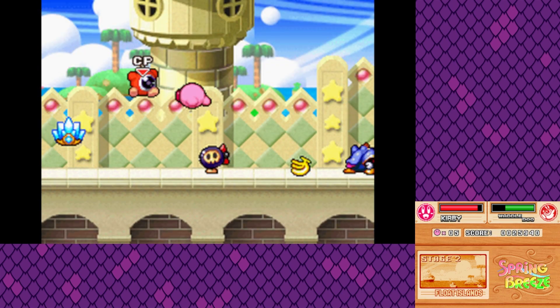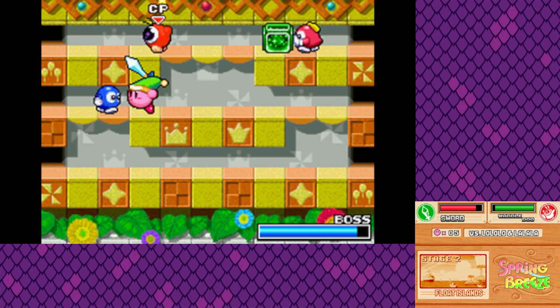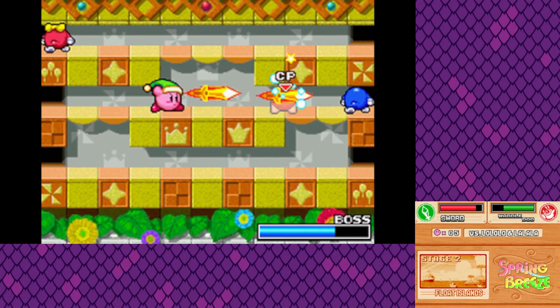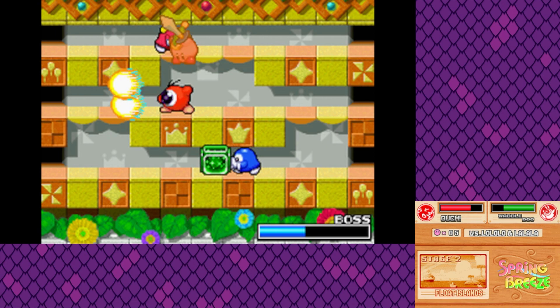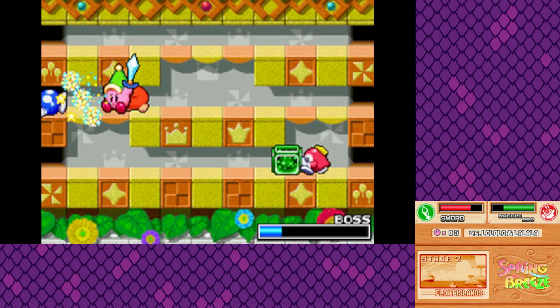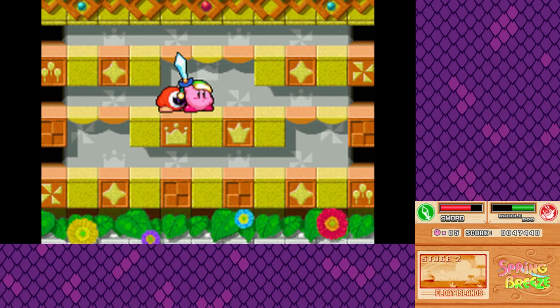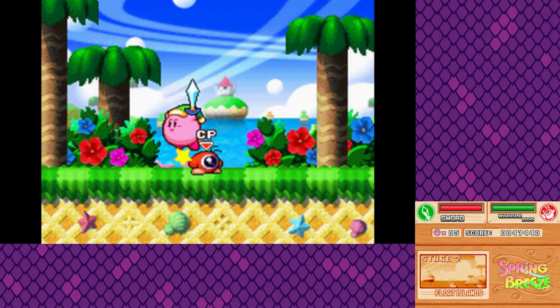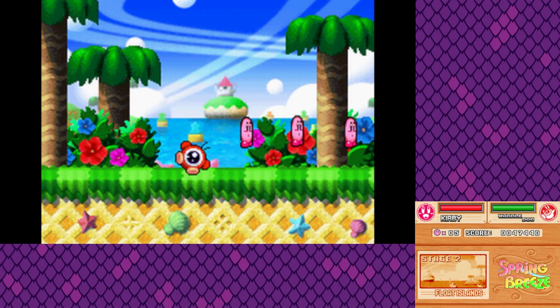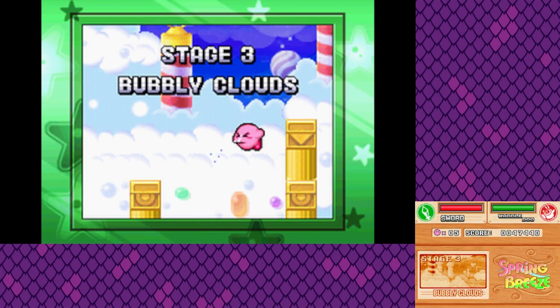We get Sword Kirby. I'm actually gonna ignore Crash, despite how good it could be. One thing to remember is that every hit can make you lose your ability, which you have to be careful about. This is Waddle — no, Lola Low and La La La, so we gotta be careful on them. They will go across the screen from time to time and can even bring a Gordo.